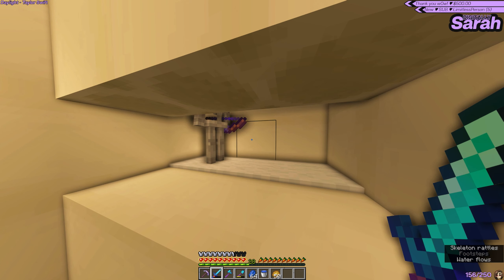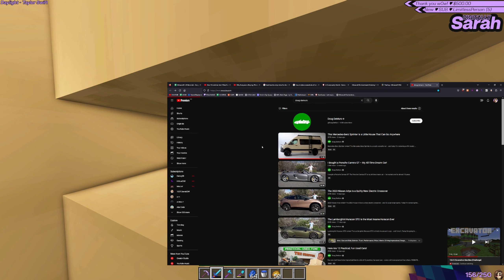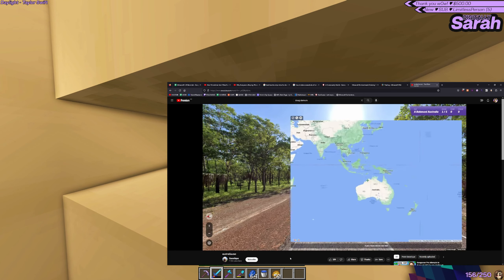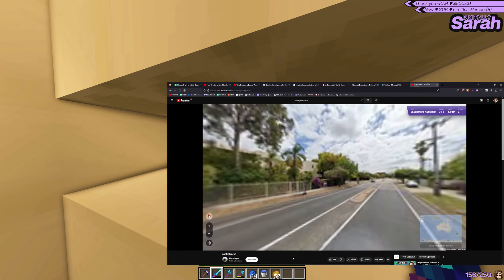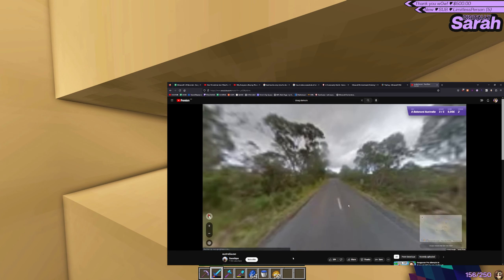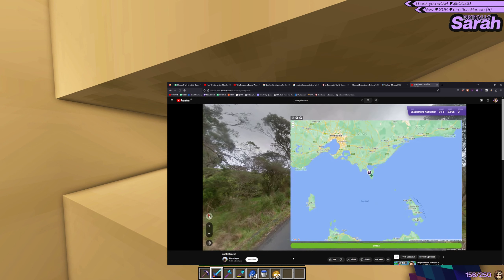And then blast furnace. All right, Doug tomorrow, what do you got for us? What's the GeoGuessr thing? This guy is like, he's okay at GeoGuessr. Ingots and smooth stone.